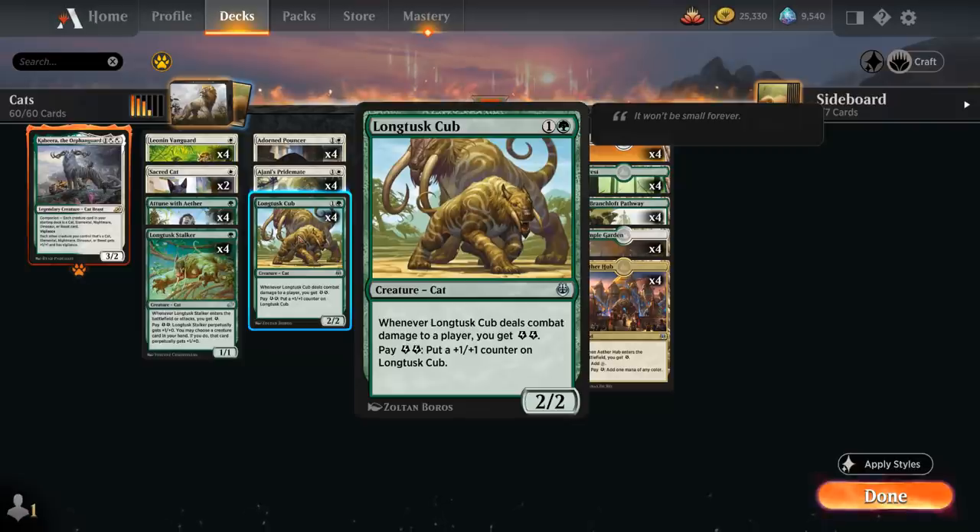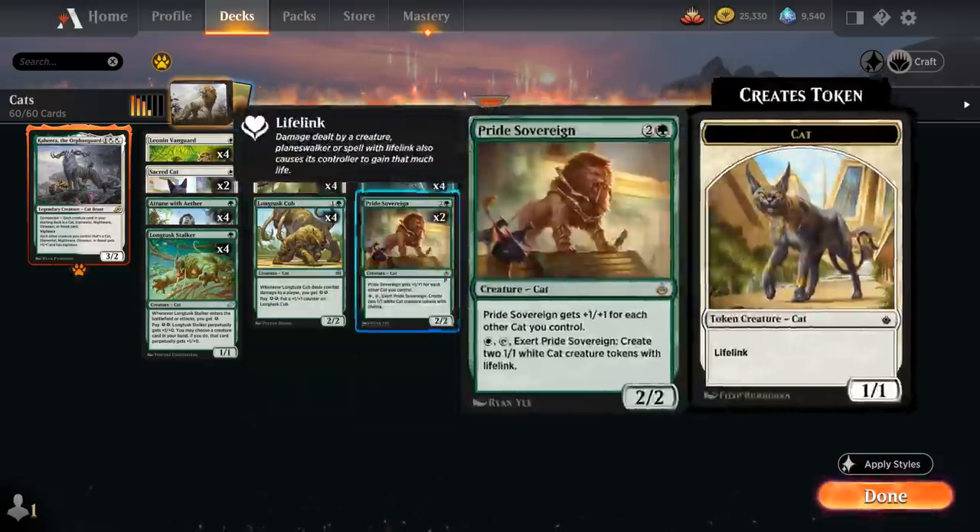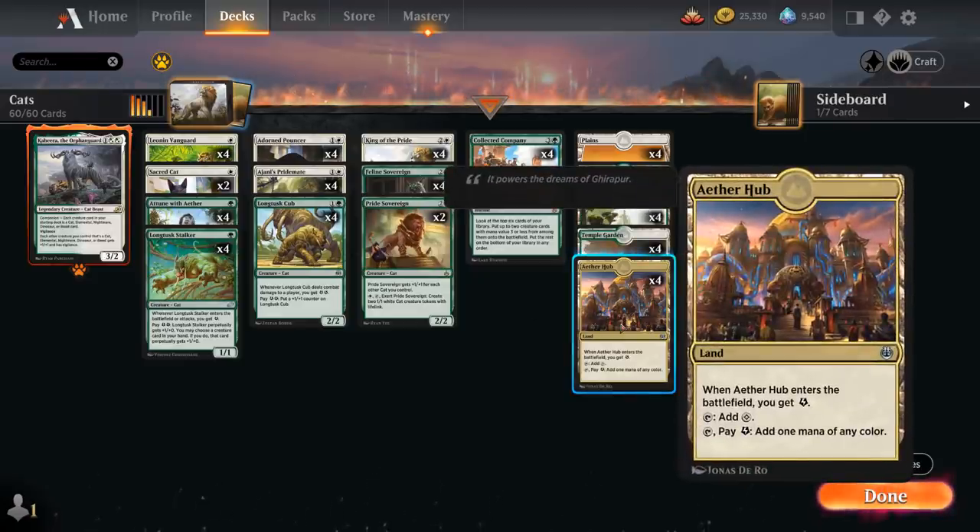To go with the Stalker, we have the full playset of Longtusk Cub, a two mana 2/2 that when it deals combat damage to a player generates two energy, and we can pay two energy to put a plus one plus one counter on it. We also have the full set of Attune with Aether, a one mana sorcery that searches for a basic land and generates two energy, plus the full set of Aether Hub, which generates one energy when it enters the battlefield for mana fixing or creature synergy.